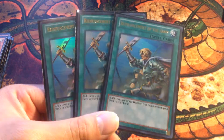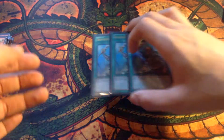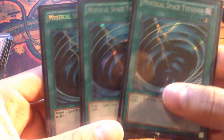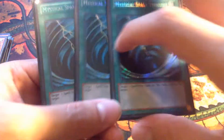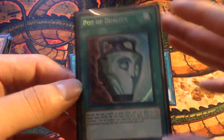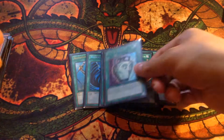Next we've got three Reinforcements of the Army — searching out Tellarknight monsters. You get three extra Denebs, so that's pretty much six Denebs in the deck. Three Mystical Space Typhoon, a really amazing card — destroy those Qli, destroy back row. Three MSTs. One Pot of Duality — I'm only using one right now. I like it at one. For consistency you'd want two, but I wouldn't use three. Yeah, I like it at one for now.